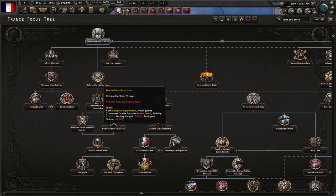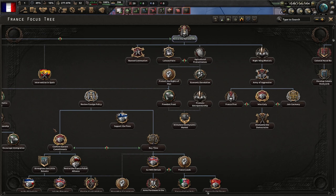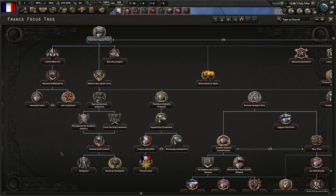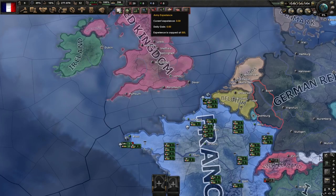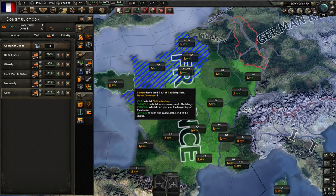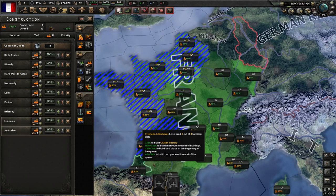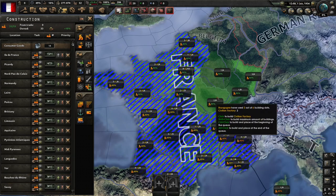I think the fastest way would be to go through here, but I'm going to go this way instead. Let's get a little bit faster — let's build civilian factories across here, just get them started out and get a strong industry going for whenever the war kicks off.